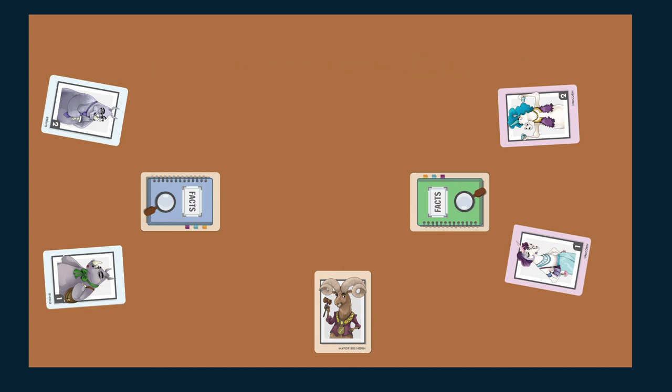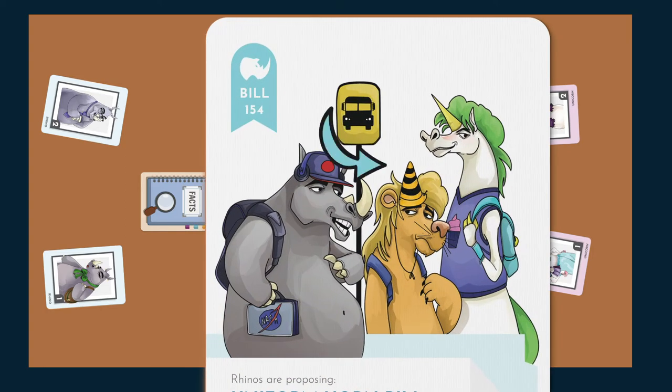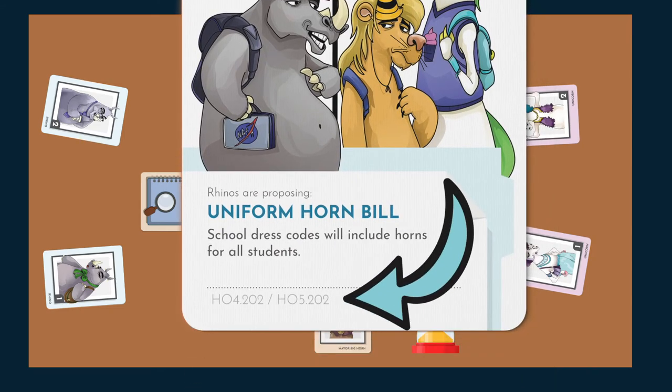Don't worry — they're the same. These fact cards are there just to give you information about Hornville and its citizens. I'd recommend familiarising yourself with some facts before you play, as this will allow you to get a jump start on building your argument. Whoever's Mayor Bighorn, you get the proposed bill cards and the timer. On the top corner of the bill card is a symbol of the team that is proposing the bill — so if the bill has a rhino symbol, the rhino team are for the bill and the unicorns are against it. The letters and numbers in the bottom corner of the bill card are the reference numbers for the appropriate facts relating to the bill, making it easier to find the relevant facts for your arguments.